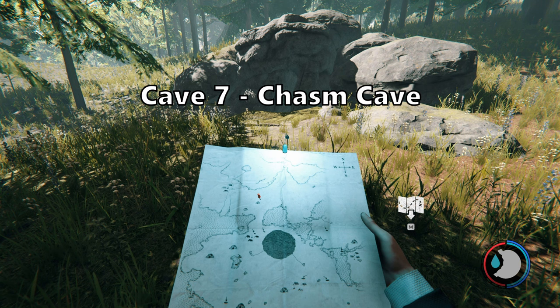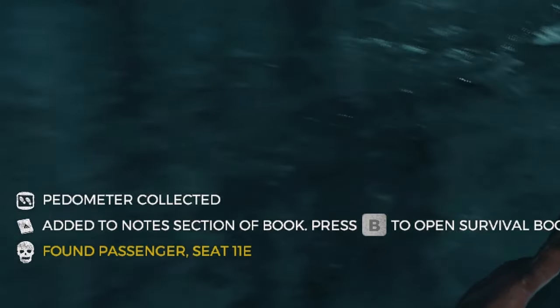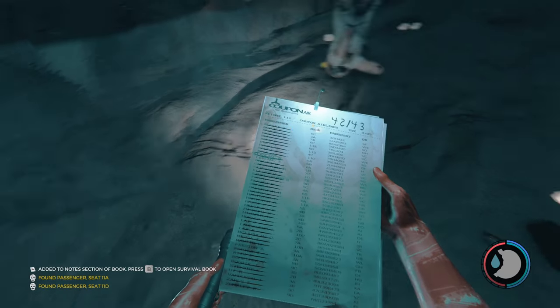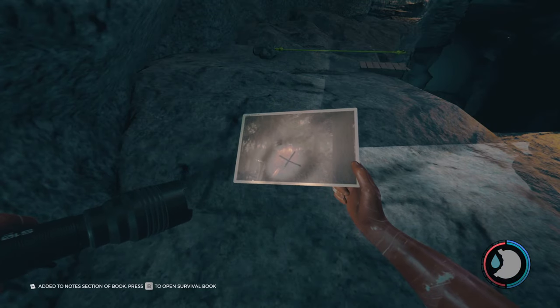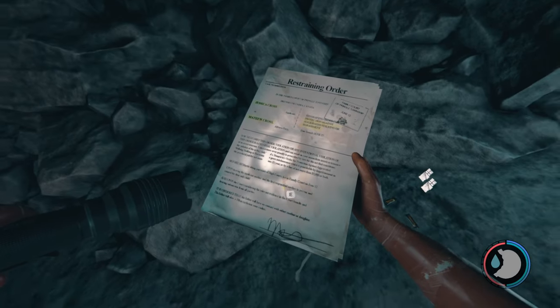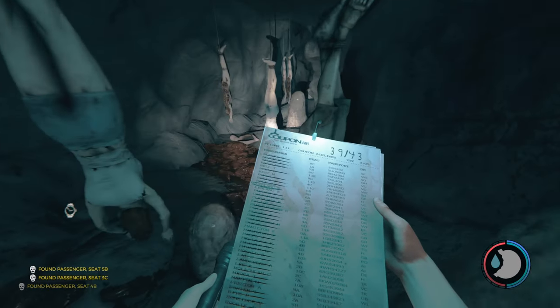Cave seven: chasm cave. There is only one entrance to this cave, located on the map here. The most important item in this cave is the pedometer. The other items are: tennis racket, photo cache four, photo cache five, Polaroid keycard picture one, restraining order, Polaroid keycard picture two, and Timmy's toy right arm. There are seven passengers in this cave.